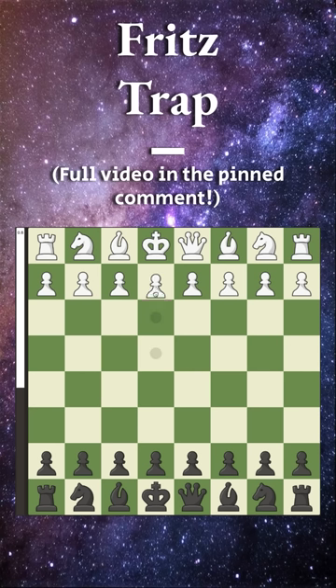The Fritz Trap comes after e4, e5, knight to f3 attacking, knight to c6 defending, and bishop to c4 — the Italian Game.